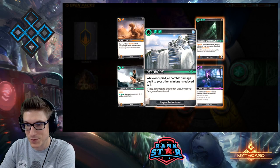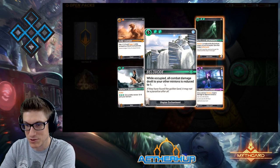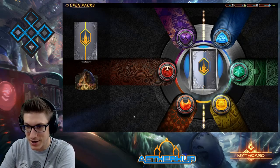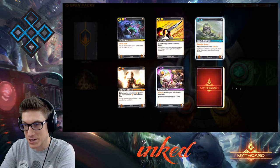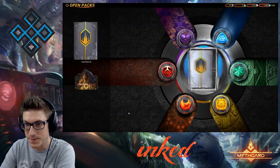Bellavode — really cool card. While occupied, all combat damage dealt to you and other minions is reduced to one. This is an incredible enchantment card, the epitome of control and stabilization. Any instances of damage essentially turn into one. Spirit Away, second Spirit Away — sounds good to me.